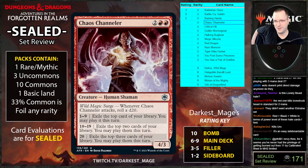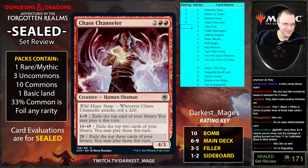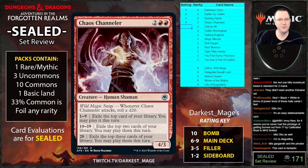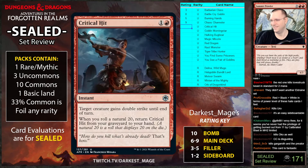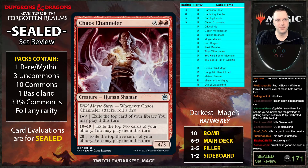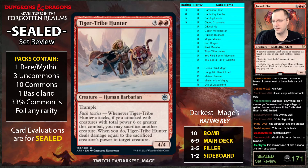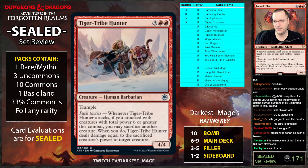Chaos Channeler: whenever it attacks roll a d20 — exile the top one, two, or three cards of your library and you may play them this turn. This card is phenomenal — this is a nine. This is what we call a 'Sunny P' — a two-two with two pips and four threes with abilities. There was a rare Tectonic Giant for four mana that exiled the top two — this is pretty close, and it was like a nine out of ten.